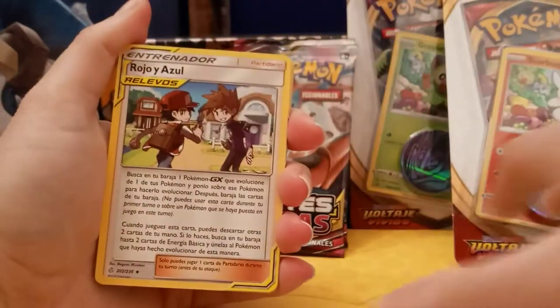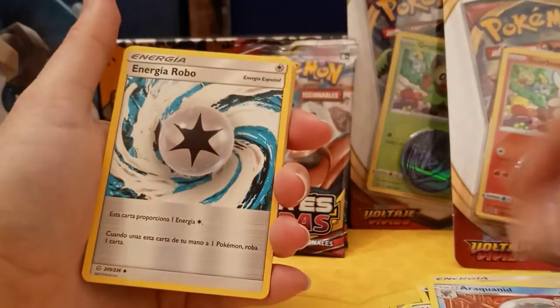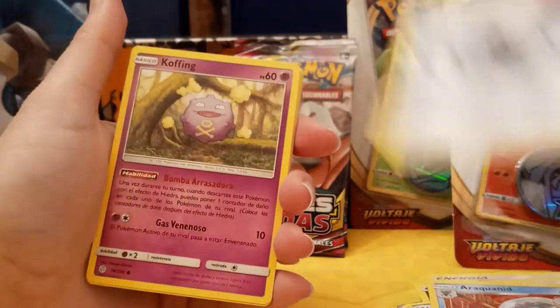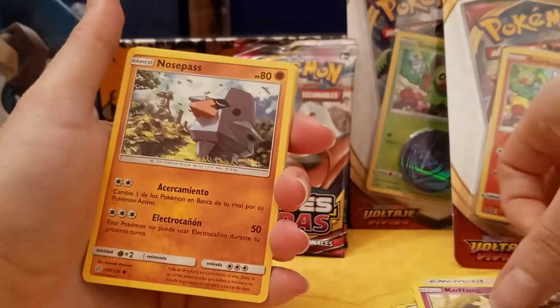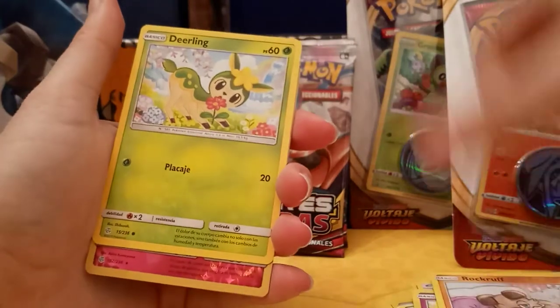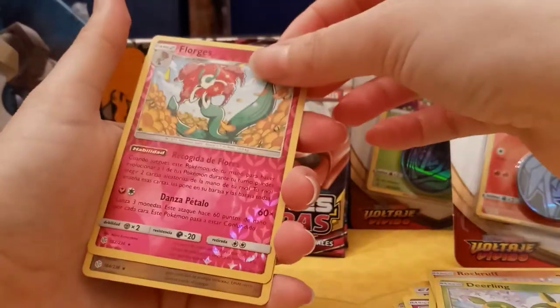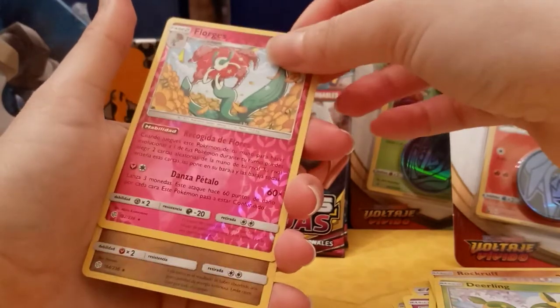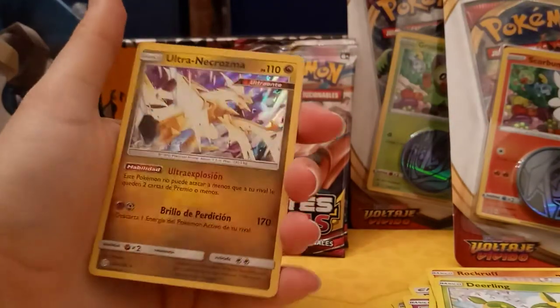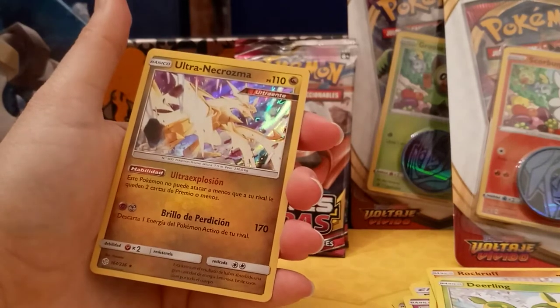So we have Rojo and Azul — Red and Blue. Araclanid. Energia Robo. Koffing. Nosepass. Snorunt. Deerling as the reverse. It's going to be a Florgus. And a Holo Ultra Necrozma! That's pretty cool.